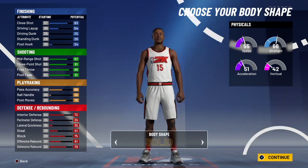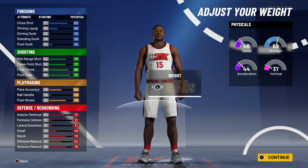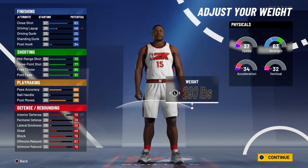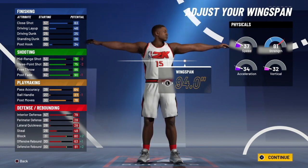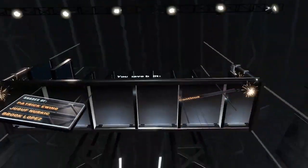For the body shape, you guys are going to want to do burly. For the height, you guys are going to want to go to 7'2". Then go to max weight, and then you're going to want to do a 94 wingspan. For takeover, you guys are going to want to pick post takeover. After that, you can see you have built an interior finisher.